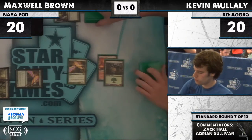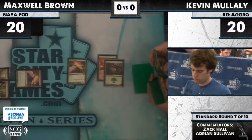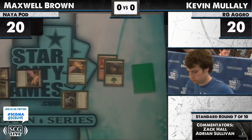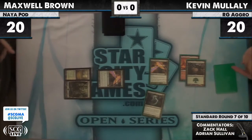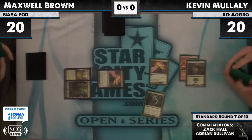Versus a Red-Green Aggro deck, we're going to see a Green Sun's for two from Kevin, probably getting a Strangleroot Geist — almost always a Geist when X equals two from the Red-Green deck. No other targets of note for two. And here we see two power coming in. Kevin does not look too happy.